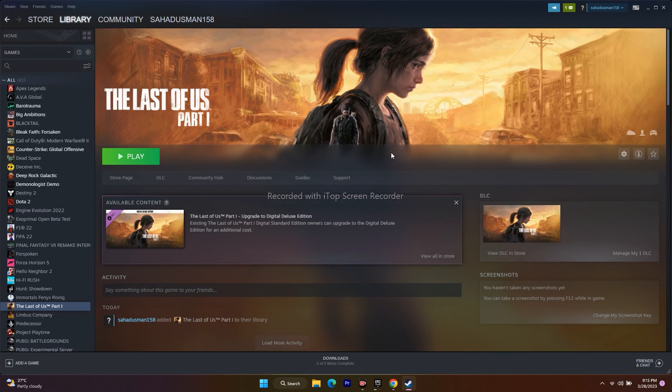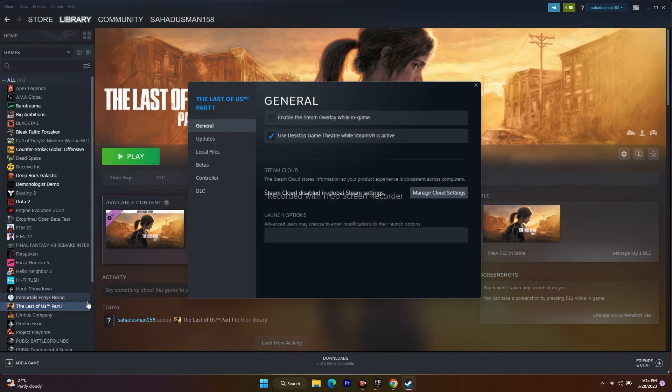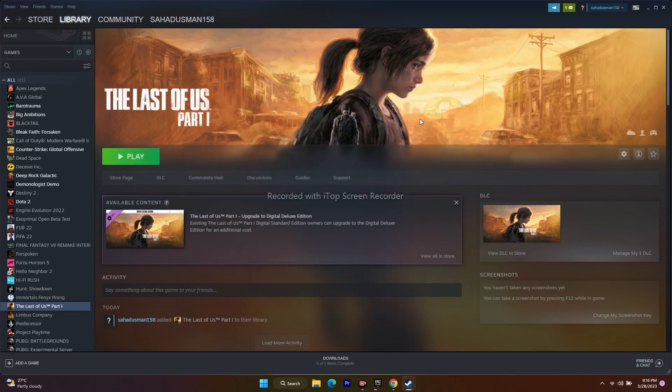Next, disable the Steam overlay. Right-click on the game, go to Properties, and under General, make sure the overlay option is unchecked. Also, in the Launch Options field, try entering the command -DX11 and launch the game. If DX11 doesn't work, change it to -DX12. If DX12 also doesn't work, try -d3d12. Any one of these commands may fix the issue. If none of them work, remove everything from Launch Options and move to the next step.